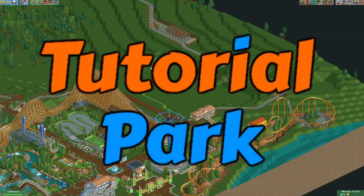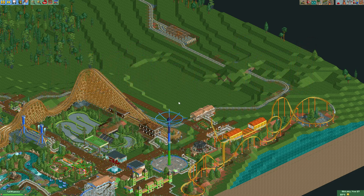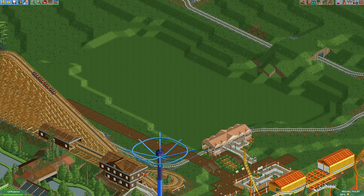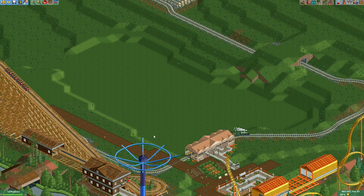Welcome to a new episode of the tutorial park. In today's episode I'm going to show you how to make a rocking horse ride. You'll find rides like this in quite a few parks — basically it's a tracked ride where guests ride on horses along a track pretty slowly, and these horses rock back and forth.